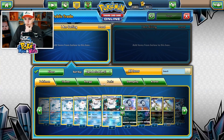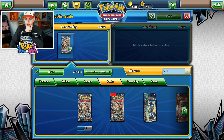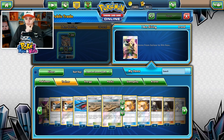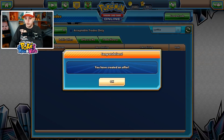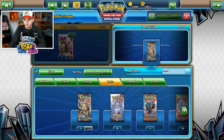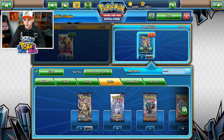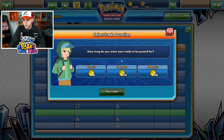We're going to create a trade and ask for 36 packs for our full art Cynthia. That means we will triple our packs if that goes through. We'll put up another one — this time let's try to get it for nine packs and tease them with a Shining Legends pack to make it look like there's ten. People usually go for that.